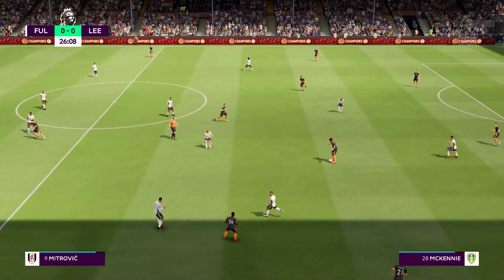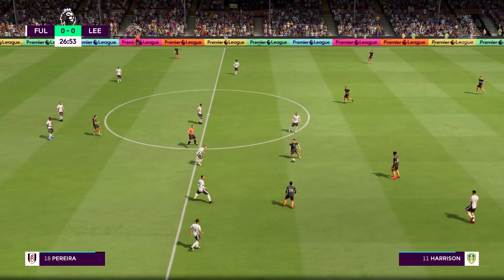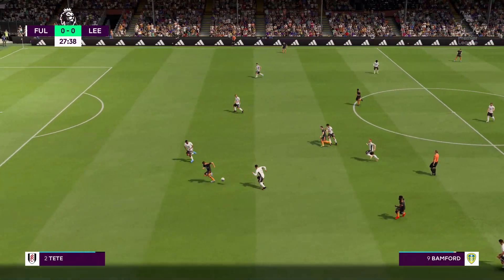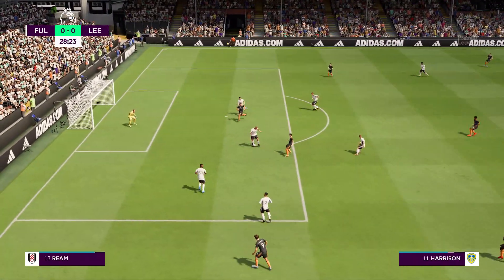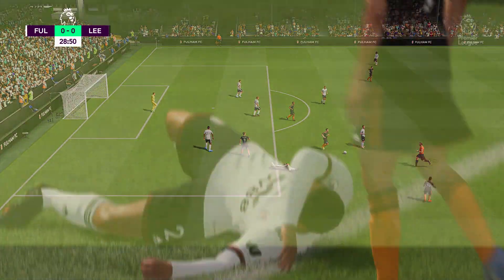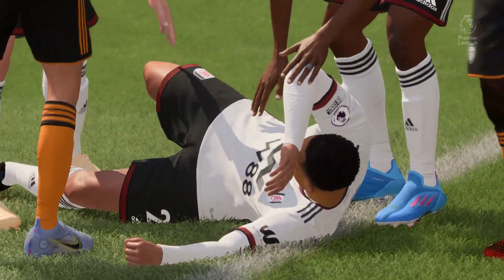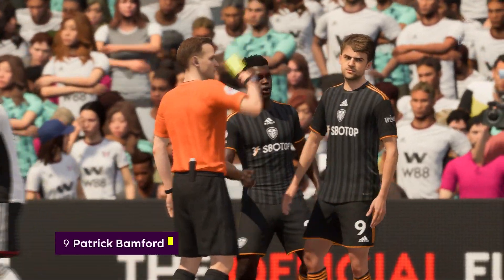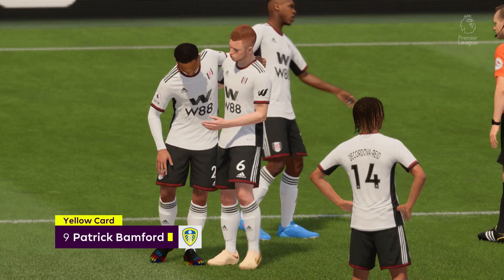Nianto... Harrison. And a crucial intervention inside the box. Bad challenge — and now it's up to the referee in terms of what to do next. Following the infringement, a caution. Yeah, no surprise there — that was always going to be a booking.